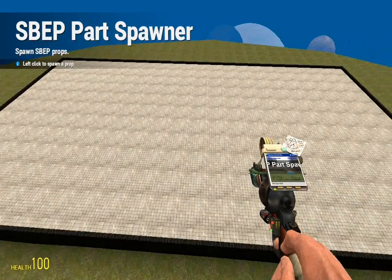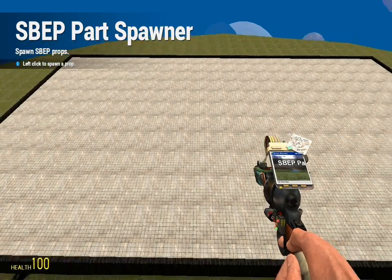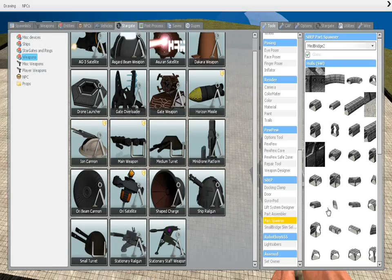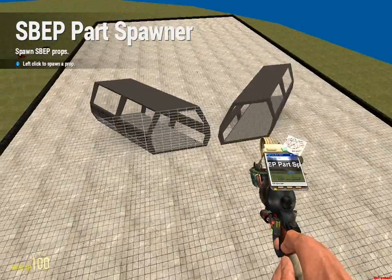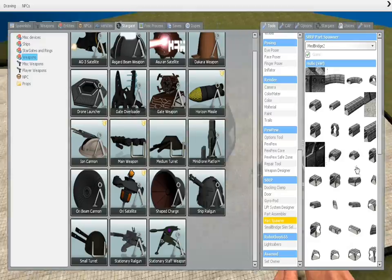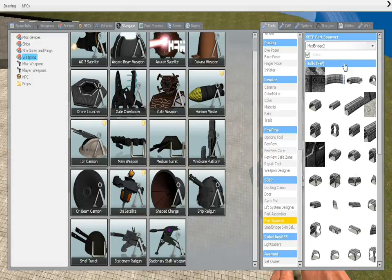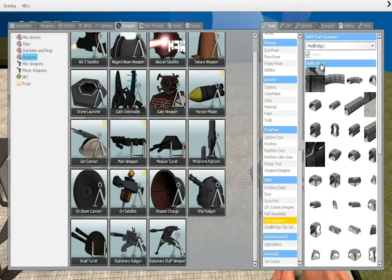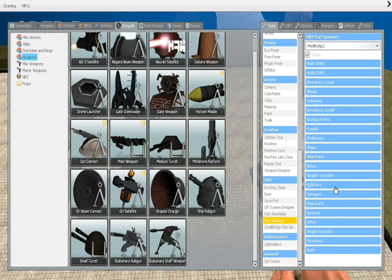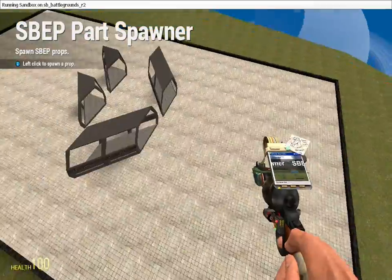I'm going to spawn... I don't know what kind of ship I'm going to make — we'll see. Let's spawn two of these. It doesn't really matter what you make yours out of or what skin you use. I'm going to put a cockpit up front. The good cockpits aren't station parts — they're ship parts.